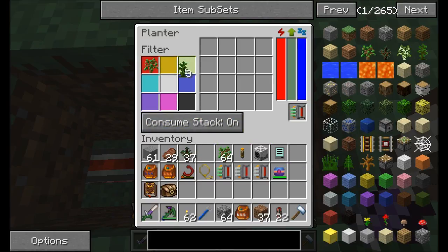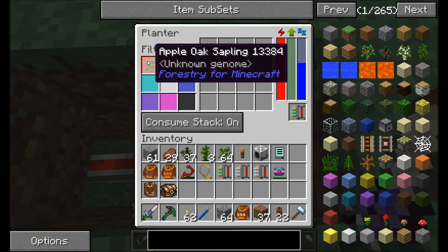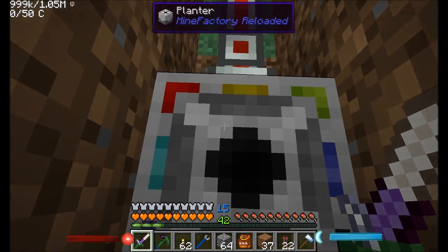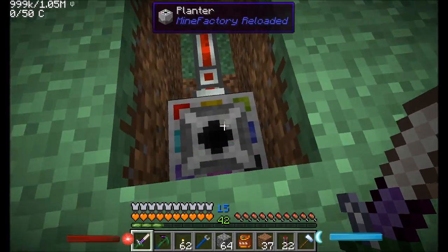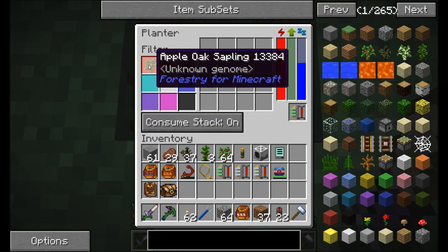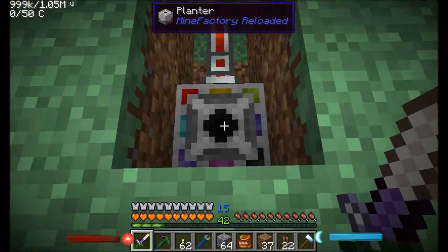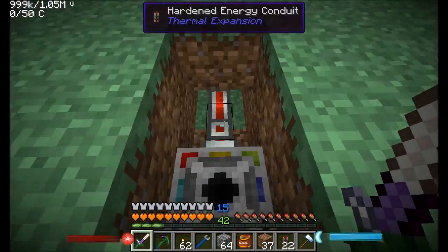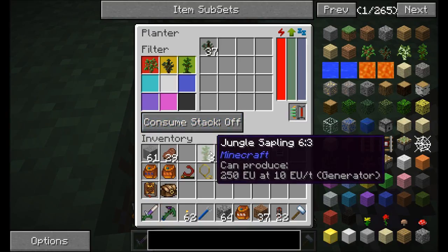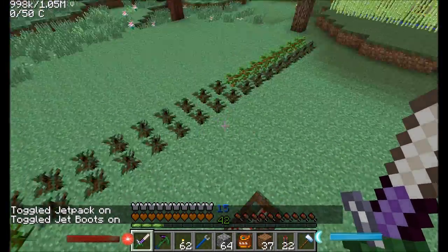The first three saplings I'm going to set up are the jungle, the spruce, and the apple oak. So because I'm designating these on the red, yellow, and green areas, the area is going to be divided up into nine little sections. It's going to plant all the apple oak saplings over there, all the spruce saplings over there, and all the jungle saplings over there. All it needs is some stuff to get started. I'm going to set consume stack to off, and you'll see it's kind of doing what it's supposed to be doing.